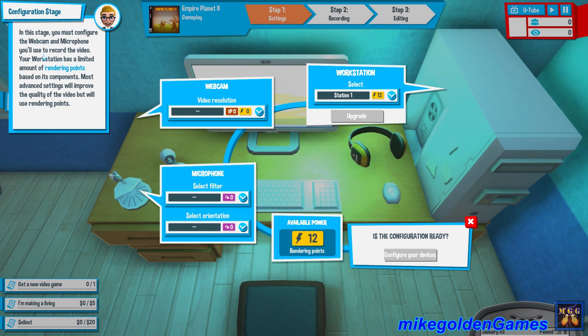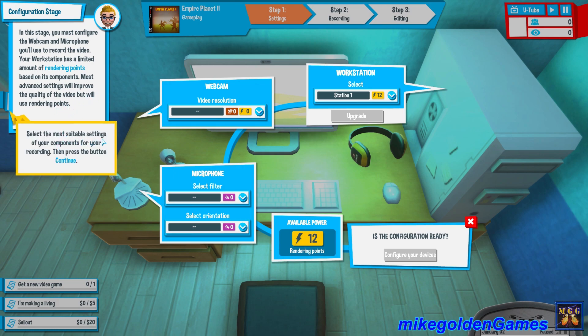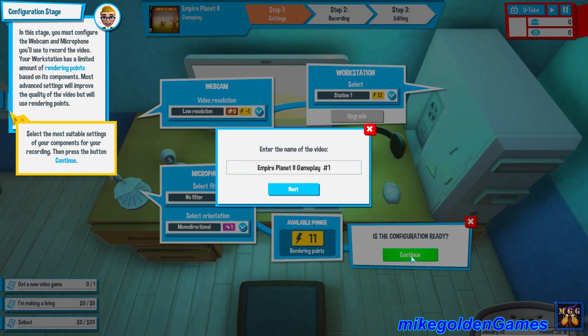In this stage you must confirm the webcam and microphone you'll use to record the video. Your workstation has a limited amount of rendering points based on its components — most advanced settings will improve the quality of the video but will use rendering points. Select the most suitable settings for your recording, then press the button to continue. So we got video resolution — apparently low resolution is all we can do. Hashtag no filter, monodirectional, and workstation one. Let's enter the name of the video: Empire Planet 2 Gameplay Episode 1. That looks good, let's hit next.